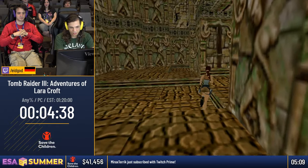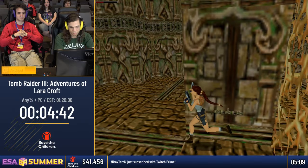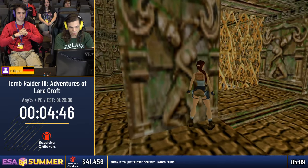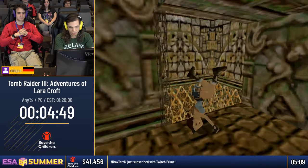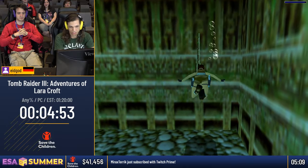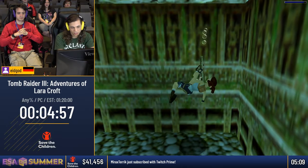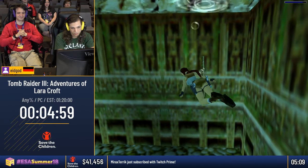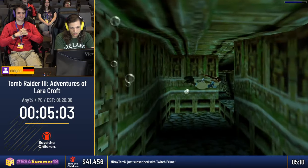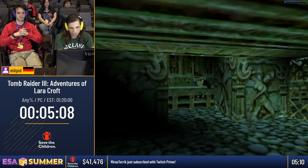Here I kill this monkey even though he is completely non-threatening and can barely do any damage — and this monkey too — because I'm setting up a glitch in a couple of seconds and I need to kill all active objects for that, which is basically just enemies. So those two monkeys need to die for the sake of speed. Underwater there is no real speed tech, so we just swim normally.